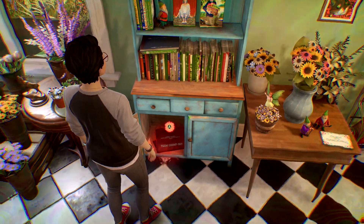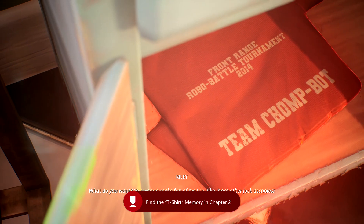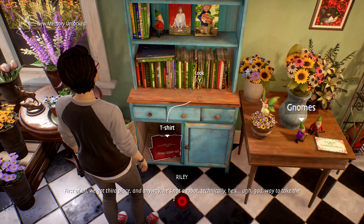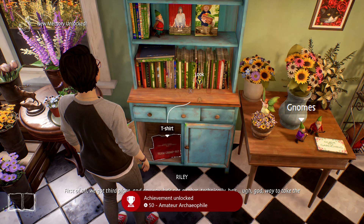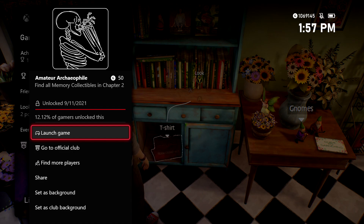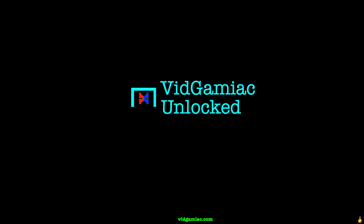You should get the memory and then during that said memory you should be good for this achievement. It's going to be 410 gamer score. Since this is also the last collectible, you should also get the achievement for picking up all of the collectibles. That one is going to be called Amateur Archiphile and that should be 50 gamer score. That should also wrap it up for this chapter and that's all there is to it.